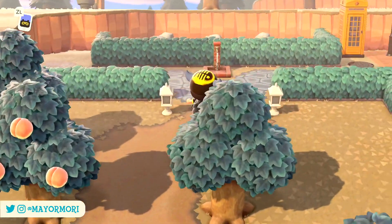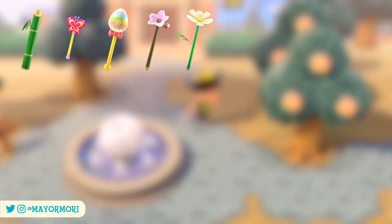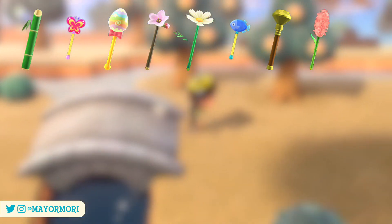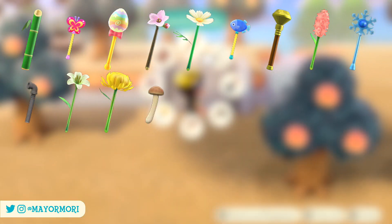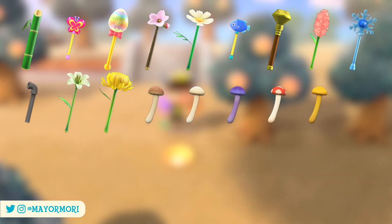The wands currently available in New Horizons include the bamboo, bug, bunny day and cherry blossom wand, the cosmos, fish and golden wand — which is the wand I prefer to use — the hyacinth wand, ice, iron, lily and mum's wand, and the mushroom wand which can be customized to either normal, white, purple, red or yellow versions.